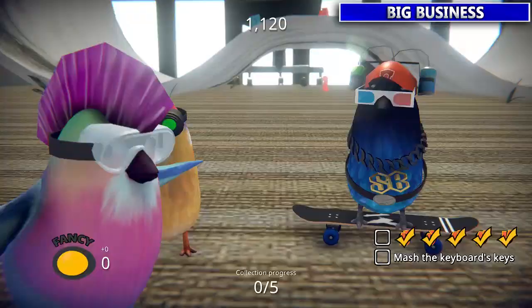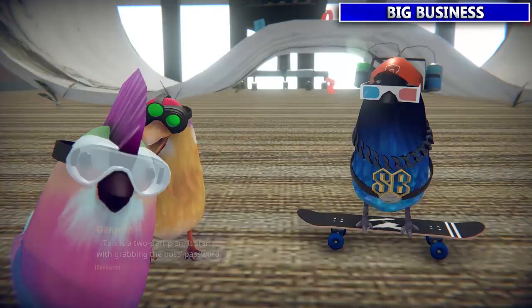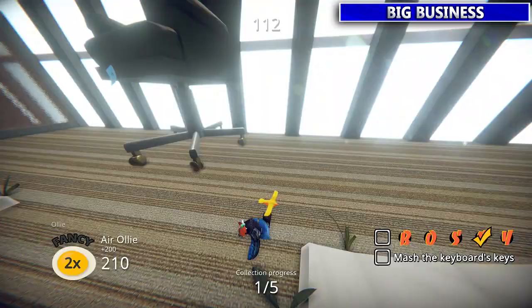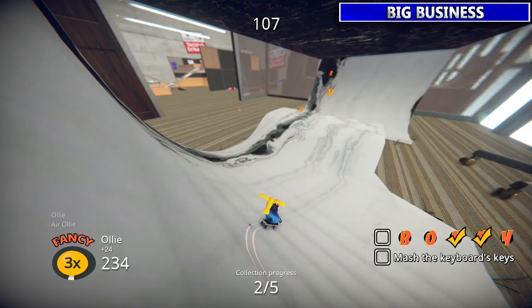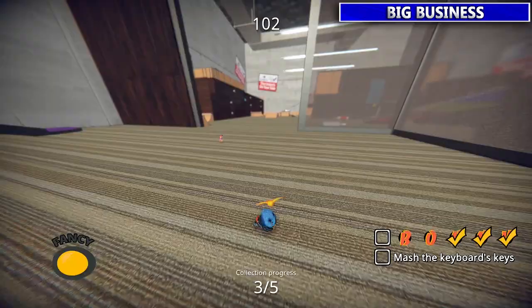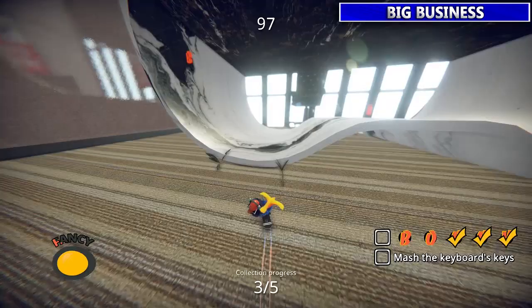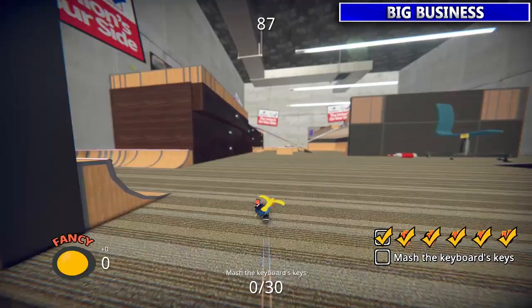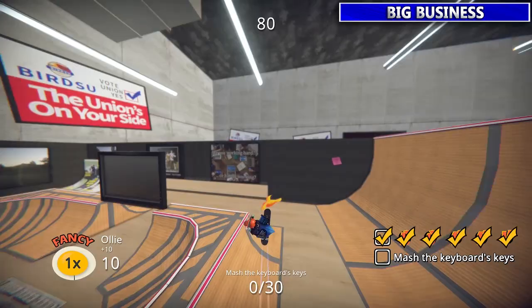Next up: Redistribution. This guy wants you to collect some letters and then mash some keyboard keys. The letters are all in this desk area. They're all not too hard to grab in here. Then make your way to the keyboard and smash the keys — you can smash the same keys, just hit 30 of them.